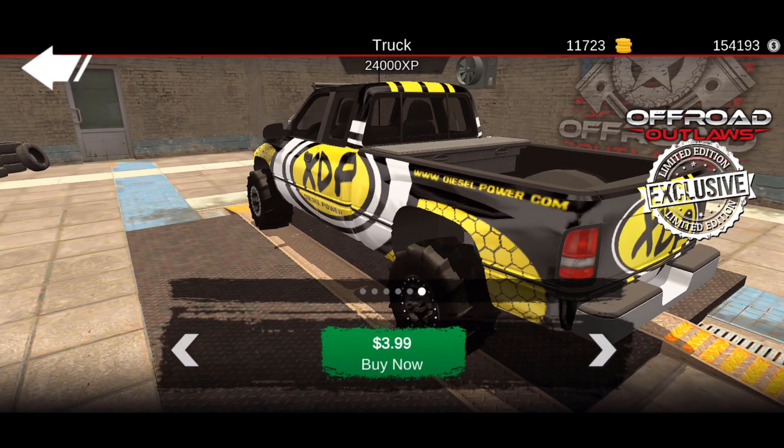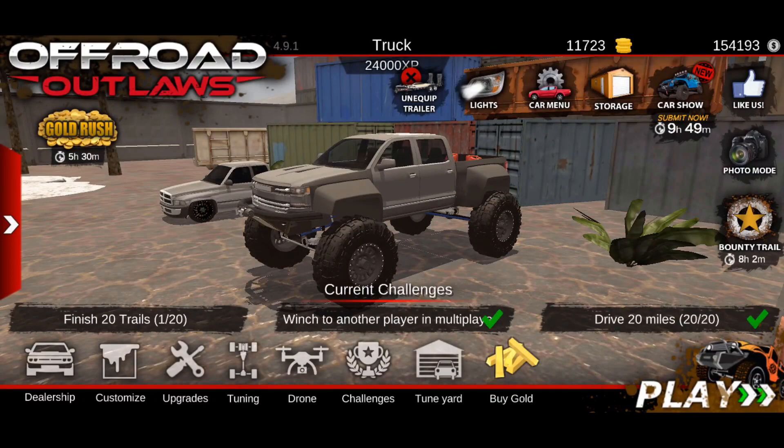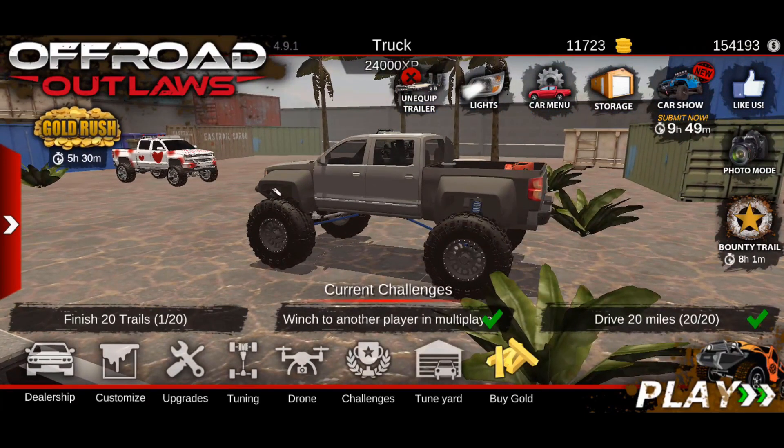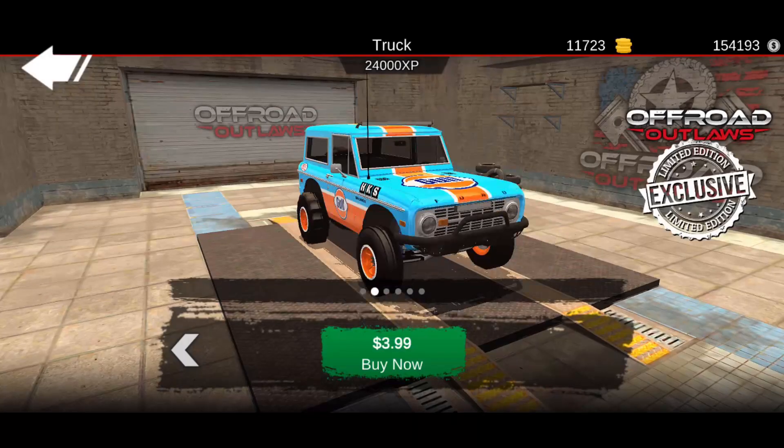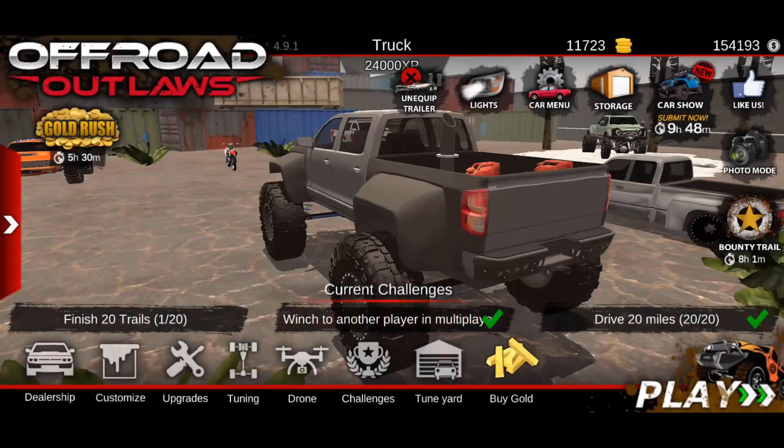I wonder if dieselpower.com is an actual website — somebody want to look that up and let me know in the comments. So guys, as we can tell, the theme of this week's limited edition vehicles are Baja style vehicles. Let me know in the comments which one you would end up buying — the Hummer, the Bronco, the Fox Raptor, the FJ45, the RPM Raptor, or the Cummins XDP drag racer.